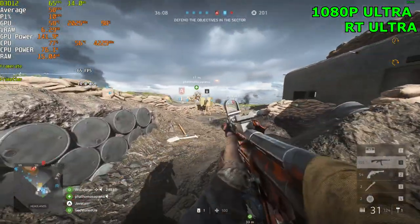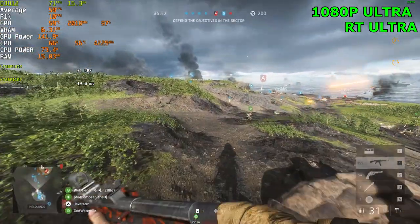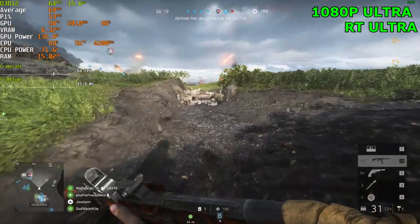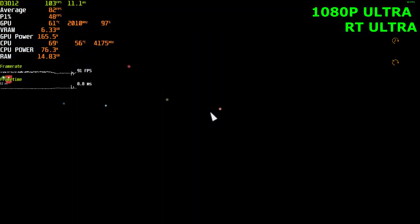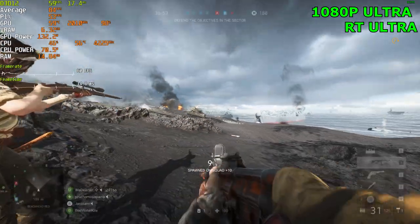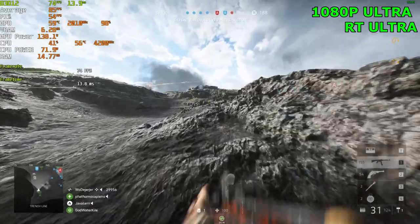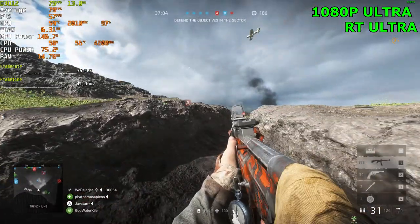Ray tracing is still on. There's water over there but I don't think it's being ray traced. There's no point in having DLSS on at 1440p, because this card crushes 1440p either way. We're getting over 110 frames at 1440p ultra, so that extra 5-10 FPS from DLSS doesn't make much difference.